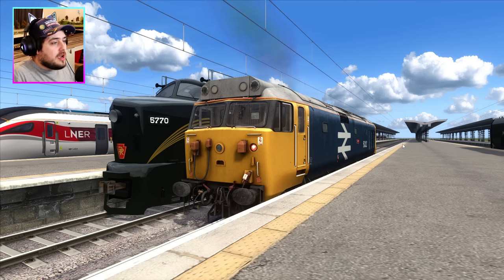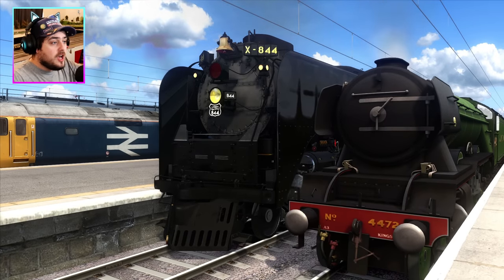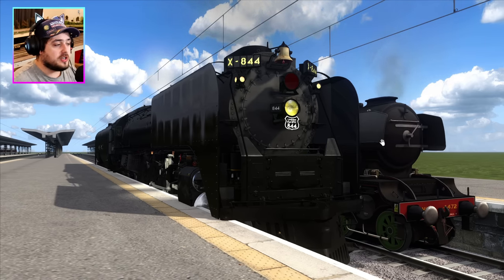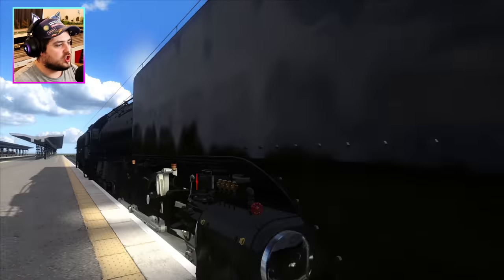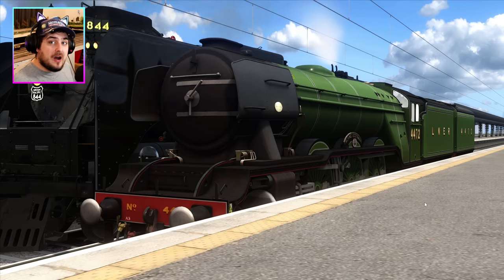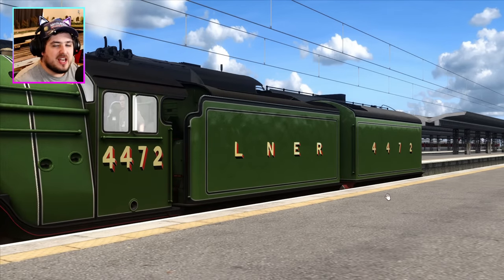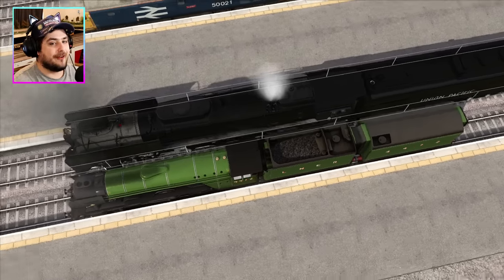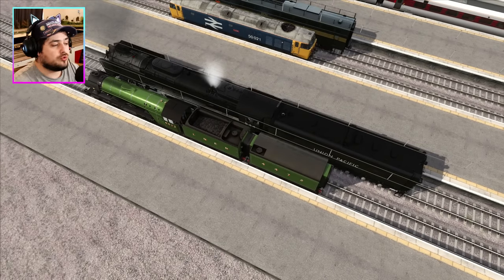Representing steam power for the United States is one of my favourite American locomotives — the Union Pacific 844. It is actually one of my favourites in the world, although it is super wide inside the platform. Representing Great Britain for steam is the classic LNER A3 Flying Scotsman, this time with smoke deflectors and two tenders. Even with the second tender, the Union Pacific 844 is a giant compared to Flying Scotsman — it's absolutely insane how big American steam trains are.